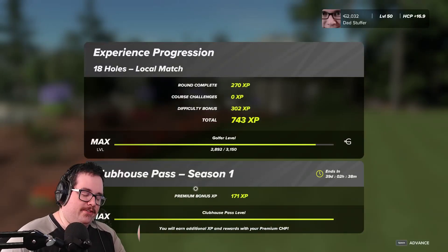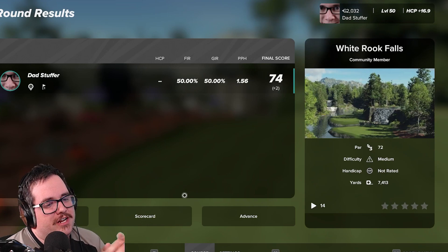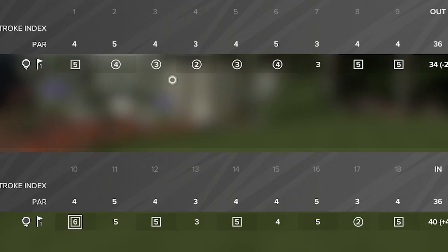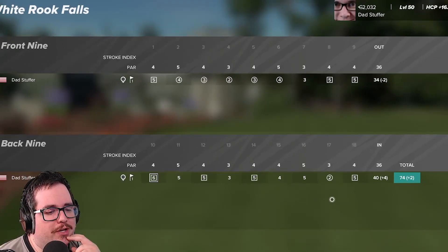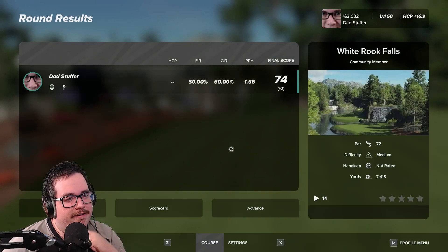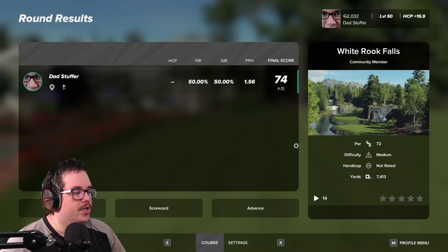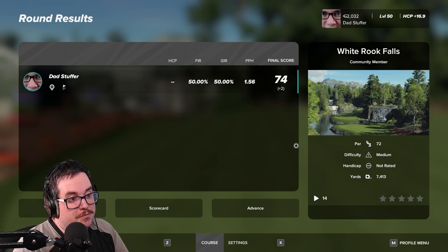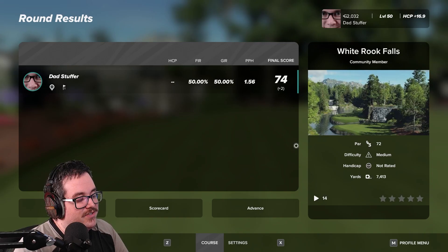So we're back to — this is probably going to take me 17 years to get — 50% fairway regulation, 50% green regulation for a plus two. Look at this scorecard: bogey, birdie, birdie, birdie, birdie, birdie — I'm thinking like, oh we're good. Oh we are good. Then bogey, bogey, double bogey, bogey, birdie, bogey. It's just God dang it. That was a ton of fun though. If you want to play this, White Rook Falls is where you need to go. Thank you for joining me. I hope you have a great rest of your morning, afternoon, or evening, wherever you are in the world. We'll be back next week with some more Legend 3-Click, and I don't know — maybe one of these days I won't suck.